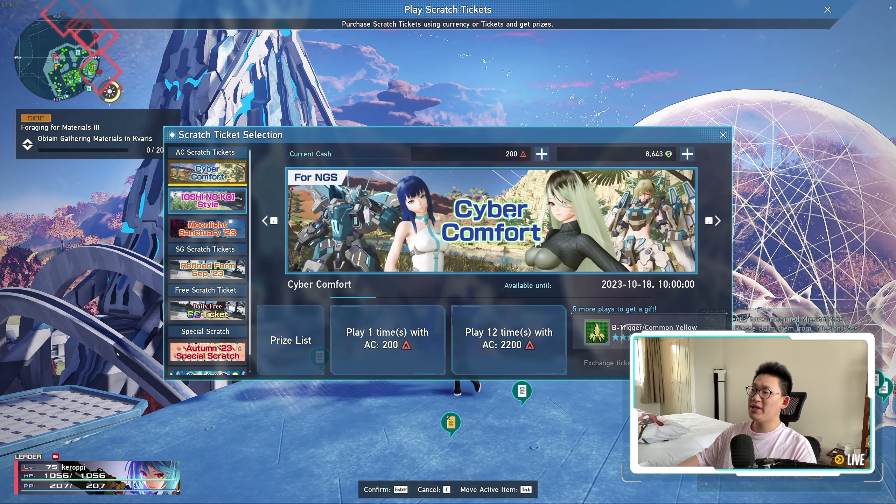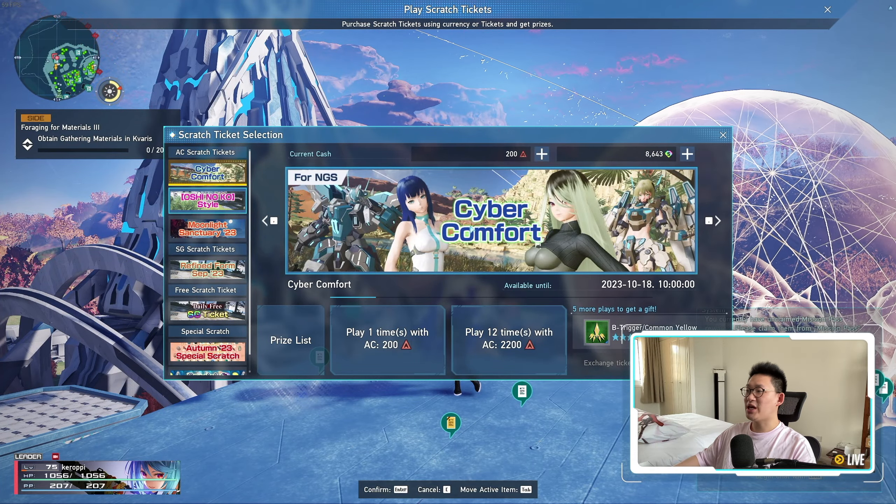Last but not least, I want to talk about the AC Scratch Cyber Comfort. When we look at this outfit, it might look a little bit ugly at first. However, what people don't realize is you can actually hide parts of this outfit. If you hide the basewear ornament 2, it hides the little thing around your waist. And if you hide the basewear set 1, it actually makes the clothes sleeveless.